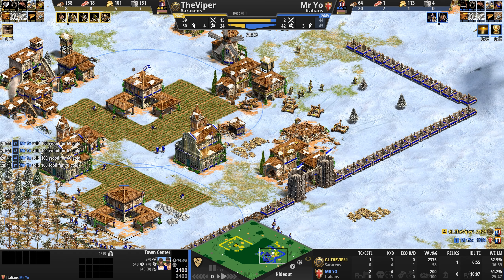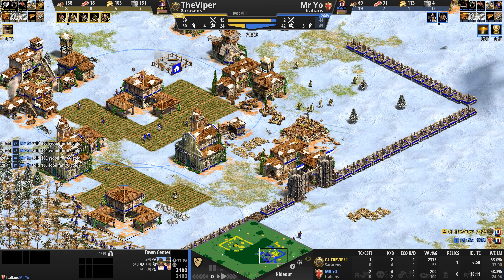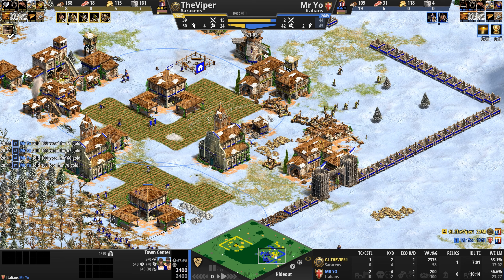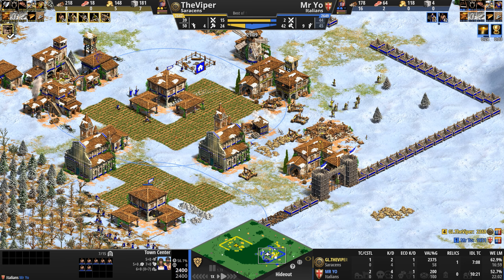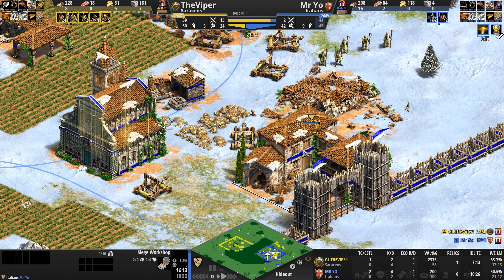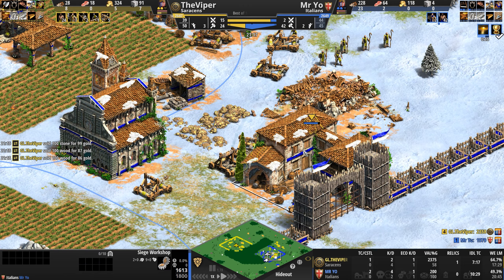At this stage of the game the siege isn't that different between the two civs. The differences come later in Imperial, where the Italians have no siege rams, no siege onagers, no heavy scorpion, no siege engineers — these are Imperial age disadvantages. Oh my god — no more siege workshops for our Italian! He rebuilds, and he's also getting Redemption. Monks with 45 HP means he got Sanctity.